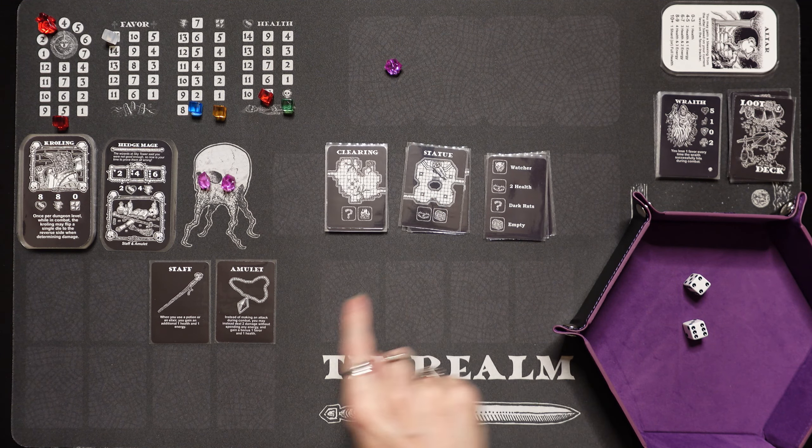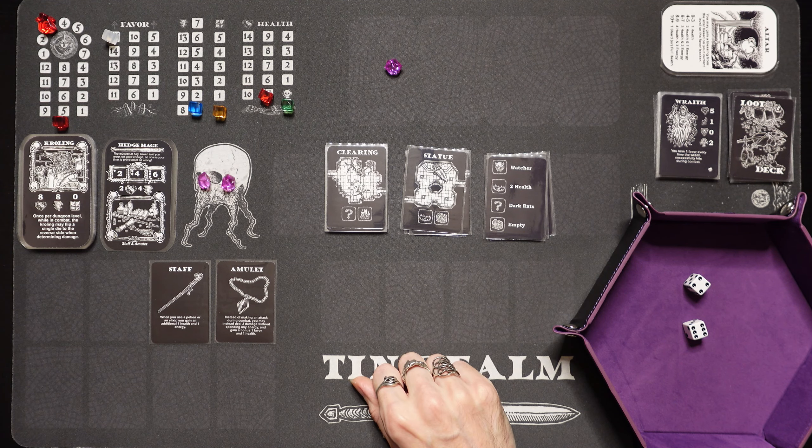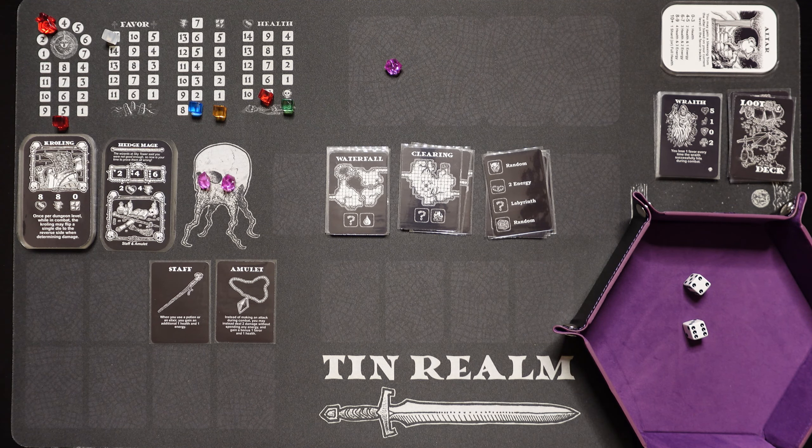We got a trap — a 2 health trap. We've got a chest, we crack it open and it's empty. Lots of empty chests down here in the dungeon. We got a clearing though, and we're going to go to it. Let's head into the clearing — there's a good place to set up a little camp.